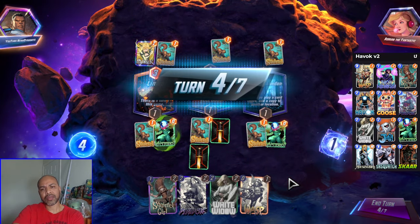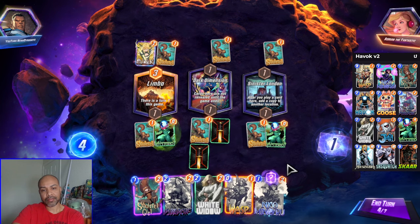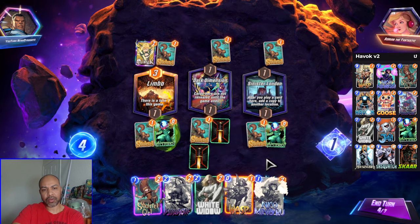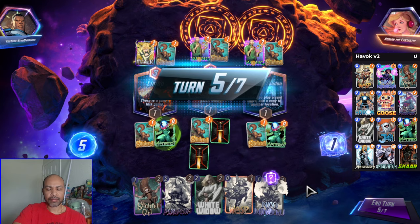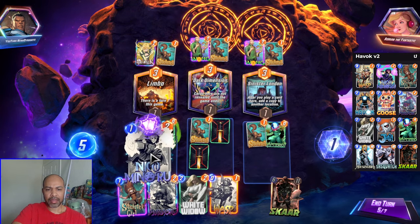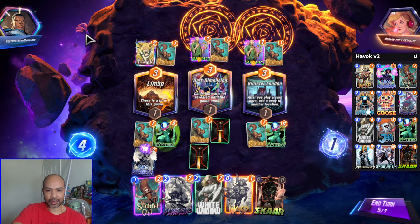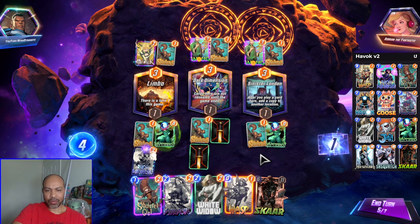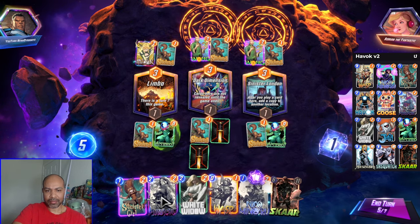I'm still going to throw him into Dark Dimension. Is this a Mr. Negative deck maybe? I could Nico away something. I am out of board space. Do I double up the White Widow, or do I just sit and hold? I will be patient — give them less time to react. So now is when I want to do White Widow. I have a Mockingbird and a Havoc, but I also don't have board space. So if I play White Widow here, she's going to get copied. I'll just play out the White Widow.